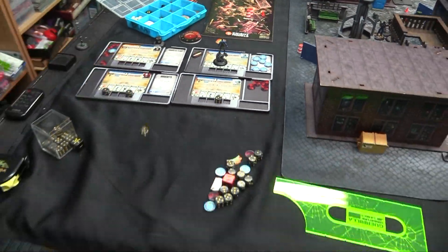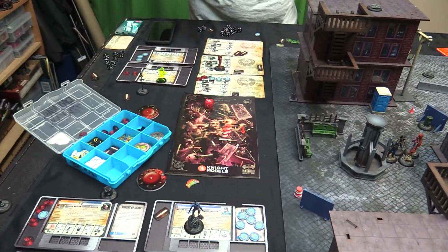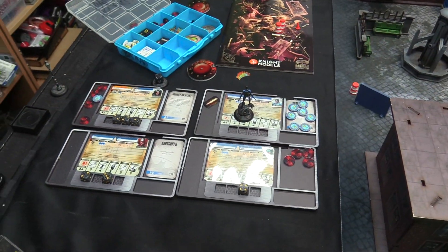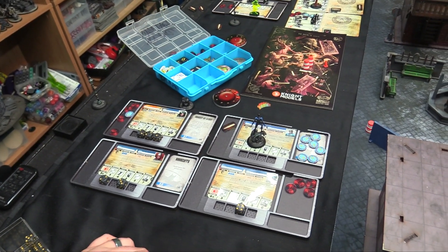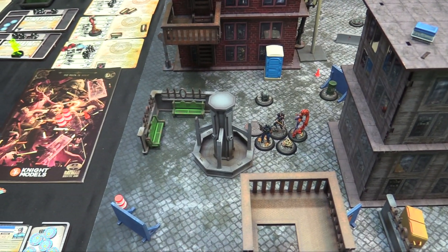Does she lose a stun? She does not. Does Lorita lose one? Nope. Does Hawk lose one? Okay. Let's just do our thing. Going with Donna first — she's going to start stabbing this guy with her sword.